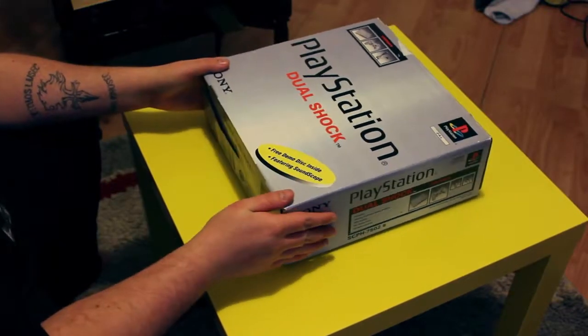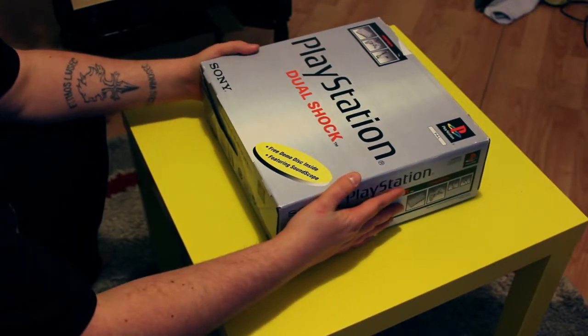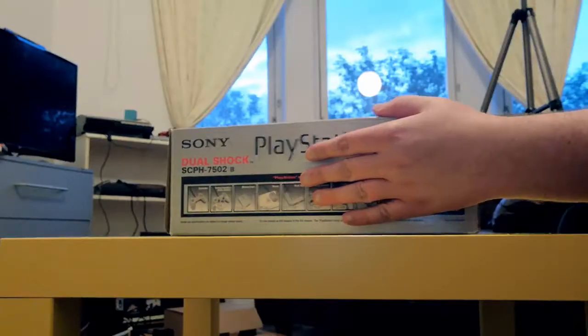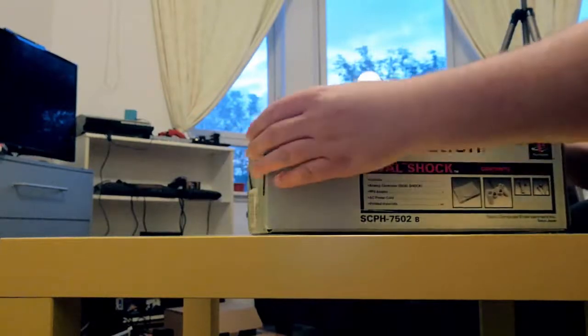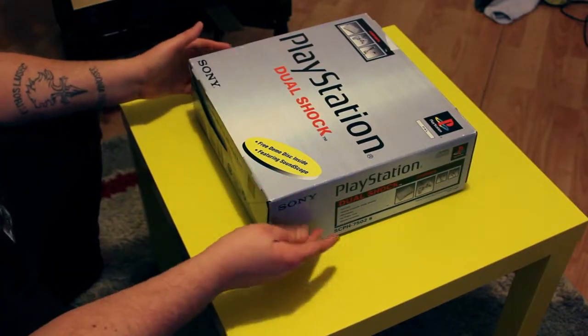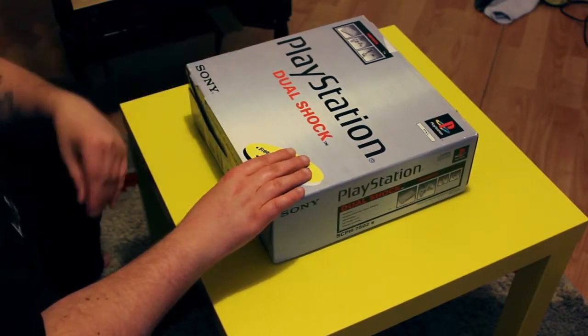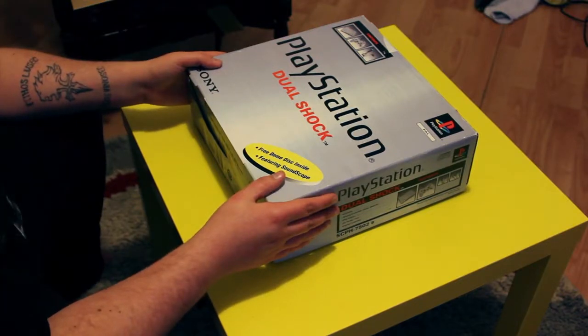Hello all and welcome to this unboxing of a classic console — it's the PlayStation DualShock Edition. I haven't looked up any details about this so I don't really know a lot about it, but it's basically just a PlayStation — the DualShock one. It's not the original PlayStation; it's the one that came out later after they introduced the DualShock.